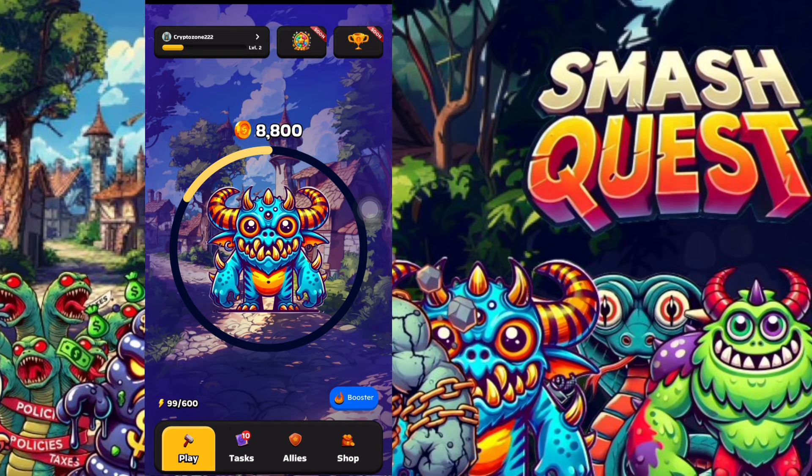To kill the monster, simply tap on it continuously. Since I'm in level two, I earn two coins per tap. The more you tap, the more you kill the monster, and intermittently you can get lucky and earn higher earnings per tap.